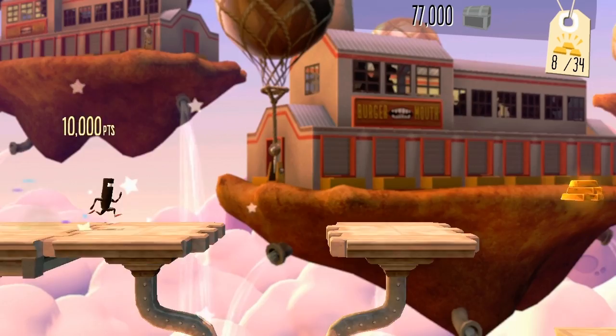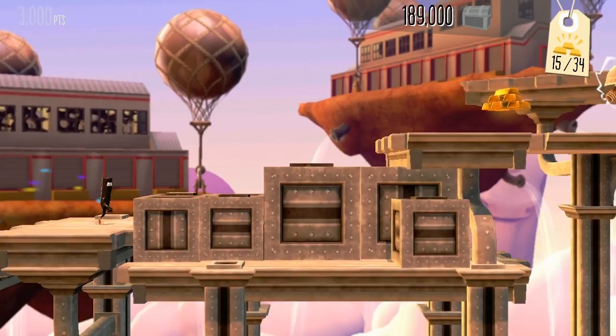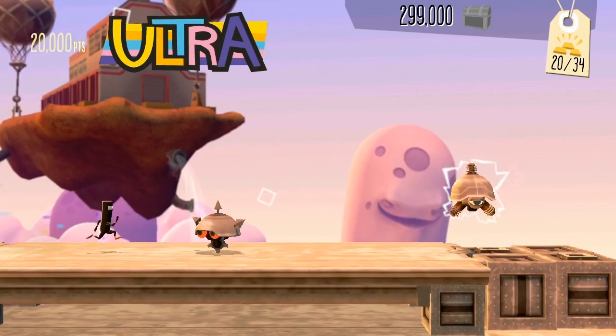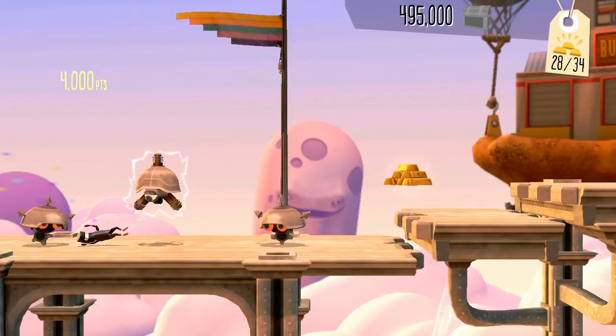In the background is a Burger Mouth restaurant. I could really go for a Burger Mouth brand burger. And there are alternate pathways we can take - I took the green one, which will end up being the easier one. Sometimes pathways will result in alternate exits, which allow you to get to other levels. And isn't that fun? It's a fun thing.